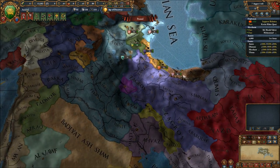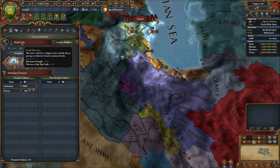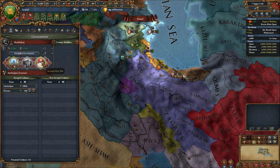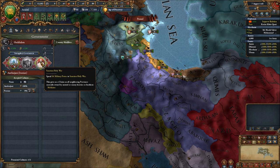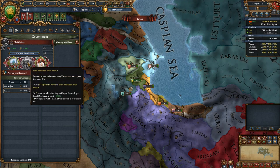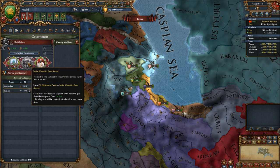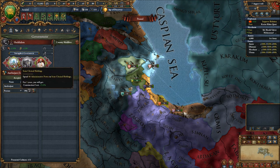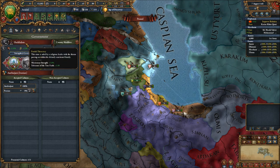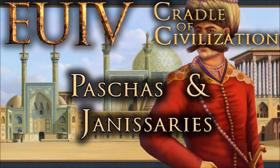As part of the free patch, certain countries like Ardabil in the Persian region gain a new government type — the feudal theocracy — a monarchy with a very high focus on religion. Everyone gets the bonuses as part of the free patch, but the interactions are part of the DLC. You can sanction holy wars to gain claims on heathens and heretics, invite minorities abroad into your capital area for one development and reduced local development cost, or seize clerical holdings to reduce construction costs for five years. Every five years you can use one of these options.